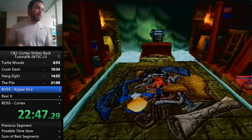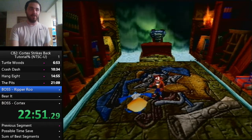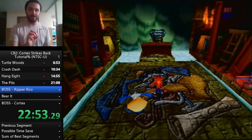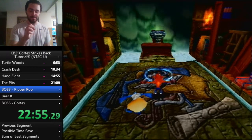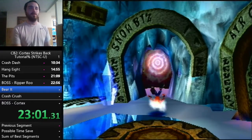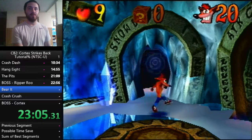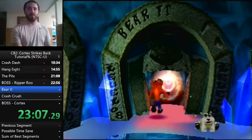That's the fight — it's the same every time. Just hit him as early as you can. On to Warp 2. We have a cutscene coming out of Ripper Roo, so again walking while talking. We're moving on to Bear It.